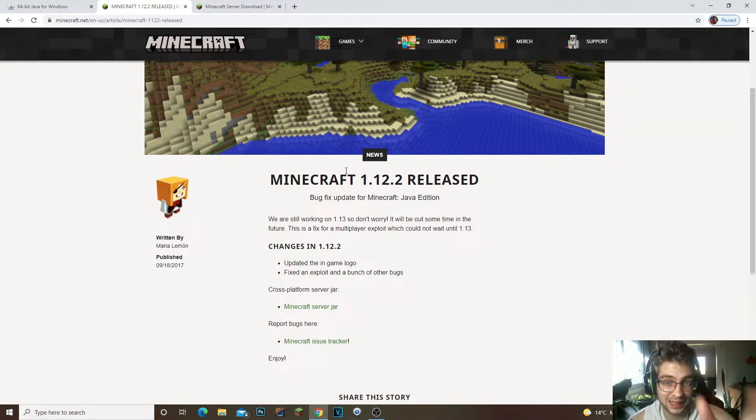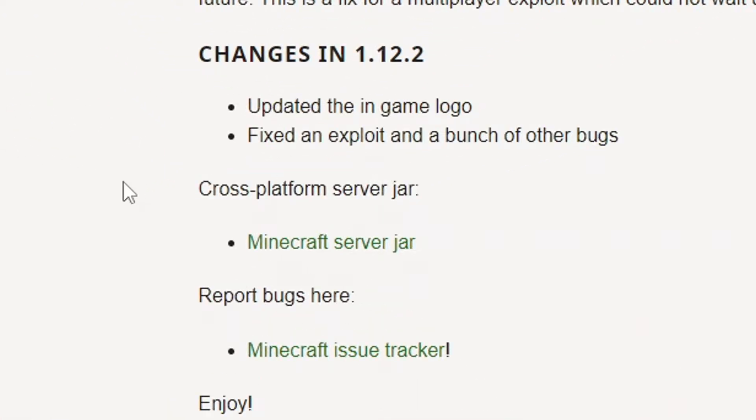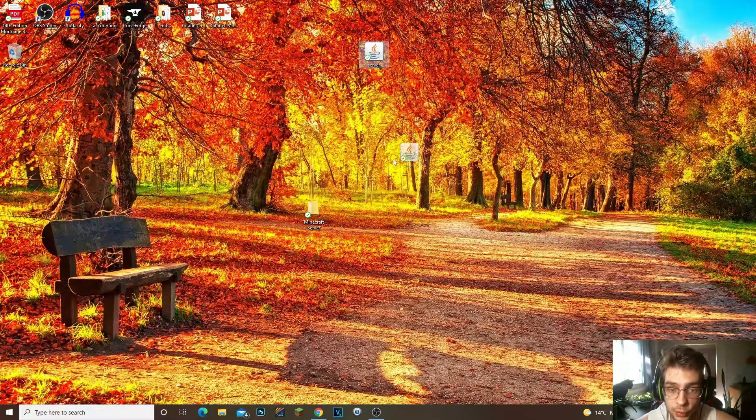The second thing we need to do is click on the second link in the description. It's going to take you to the Minecraft 1.12.2 release page. You're going to see 'Multiplayer Server' — click on that and it will download the 1.12.2 server jar for you. Also, go ahead and open the third link from the description — don't do anything yet, just make sure you have it open because we're going to need it.